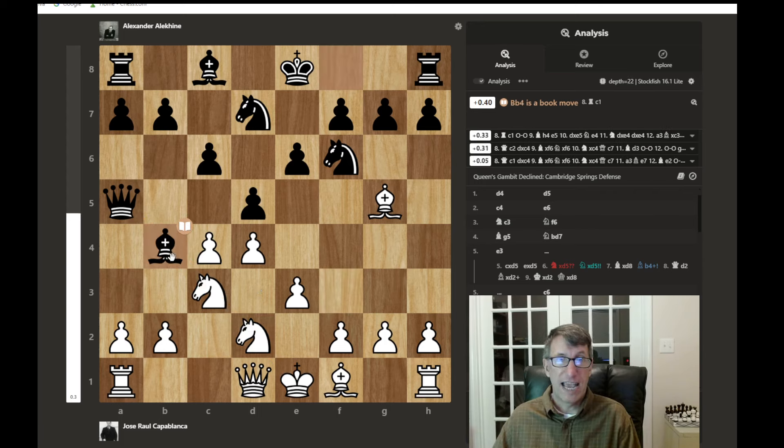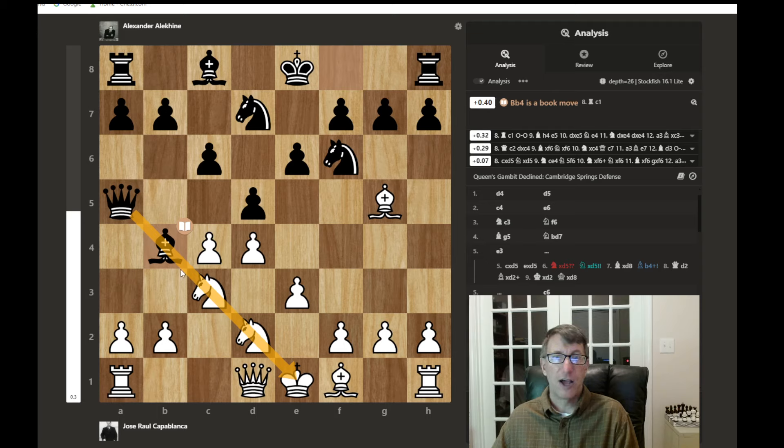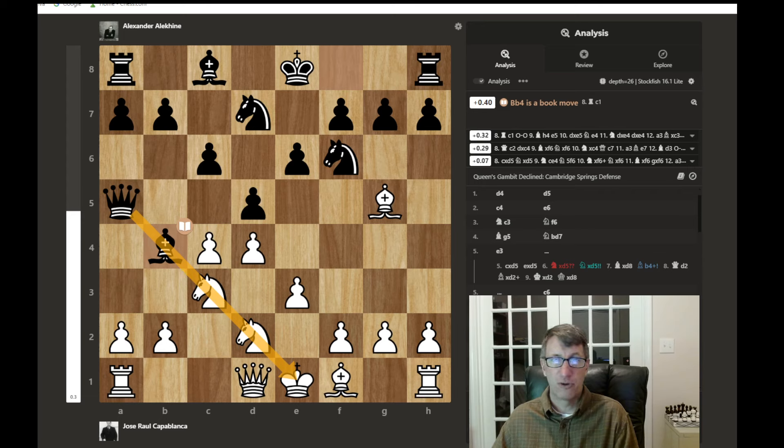We have a battery being created. Another good habit: look for batteries — bishop-queen batteries, rook-rook batteries, rook-queen batteries — because you never know when two or even three pieces working in tandem can really pile up and add pressure to your opponent's position.